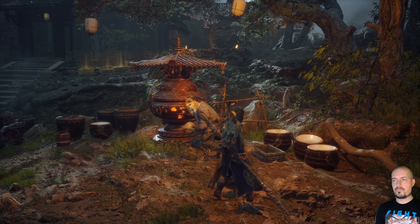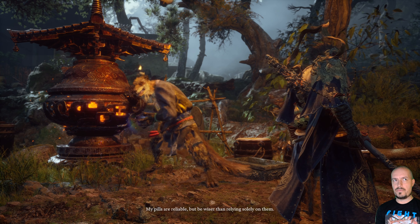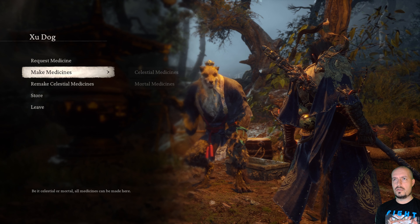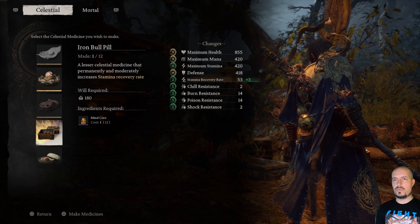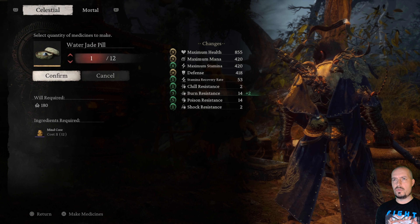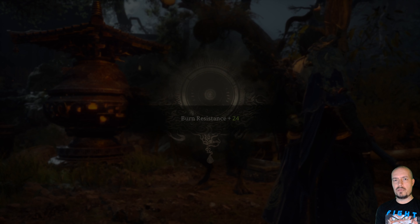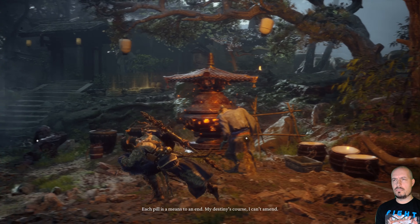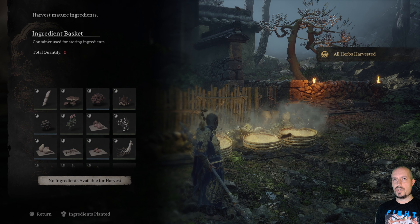Let's grab some potions first and apply a course for fire resistance. Checking the shop - I'm not sure what I just picked up but that's a good haul. I can harvest some ingredients here as well. We need those ingredients if we want to create potions, so let's do that. Nothing else to grab here.